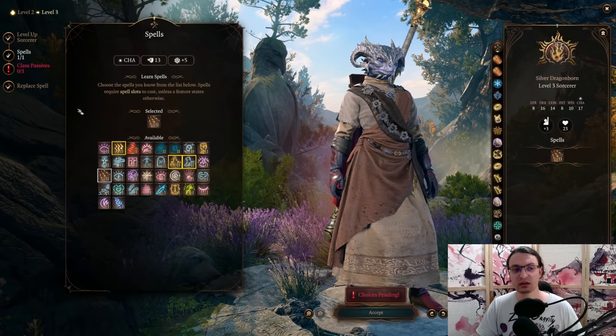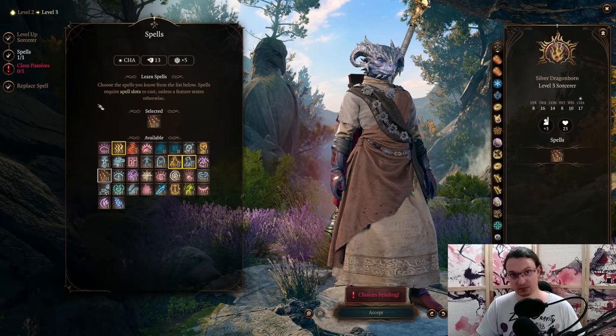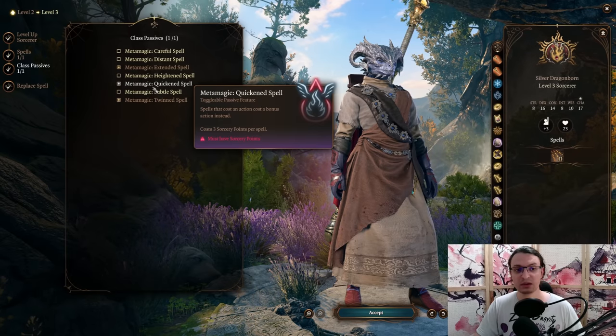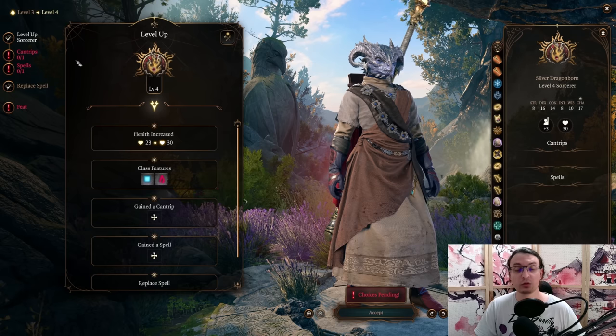Level 3 is another Sorcerer level. With this level we pick up Scorching Ray, which is our bread-and-butter spell. For the metamagic passives, we pick up Quickened Spell, which allows us to cast Scorching Ray as a bonus action.